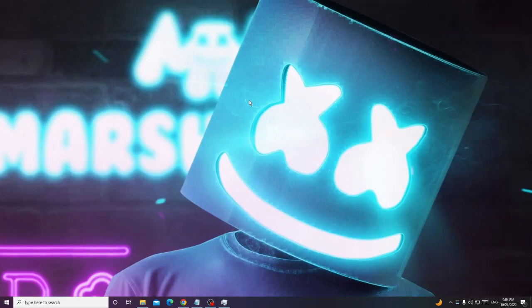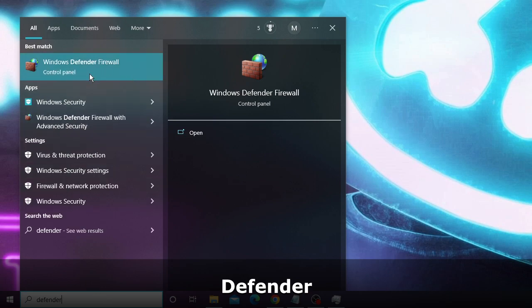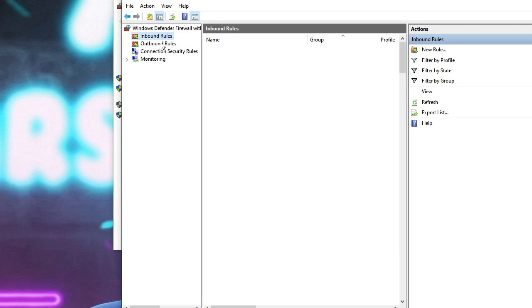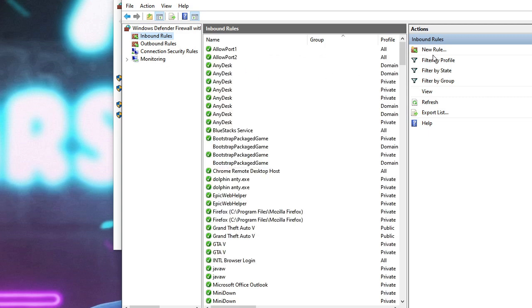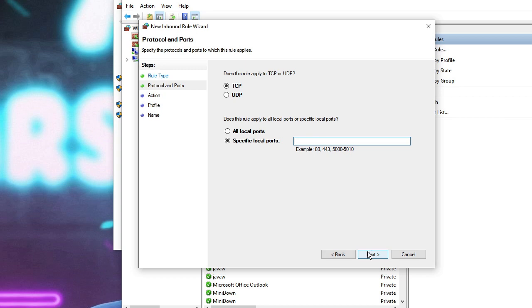In the first step we have to create a custom port for the Valorant game in Windows Firewall. This is applicable for both Windows 10 and Windows 11. On your Windows search, type 'defender' and from the suggestions choose Windows Defender Firewall. Click on Advanced Settings, then from the left-hand menu click on Inbound Rules. On the right-hand side click New Rule, and the New Inbound Rule Wizard will open. Choose the option Port and click Next.